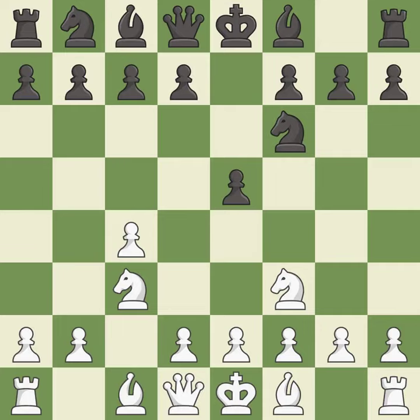Nf3 develops the knight and attacks the undefended e5 pawn. Nc6 develops the knight, defends the e5 pawn, and controls the d4 square.